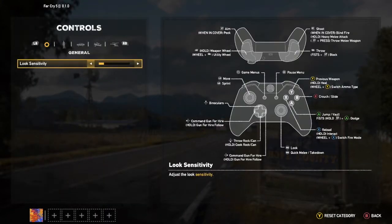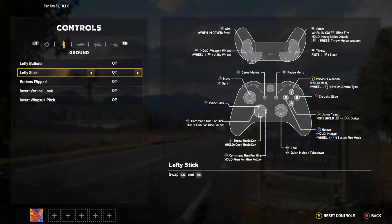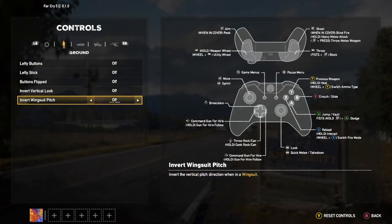If you're struggling with the controls of the wingsuit, you can change them in the options — just head down to Controls, then Ground Controls, and down to Invert Wingsuit Pitch. This will be set to On as standard. If you turn it off, pressing up will make you go up and pressing down will make you go down. If it's On, it's the opposite — pressing up goes down and pressing down goes up. For us, having it Off worked better and helped us complete the run.